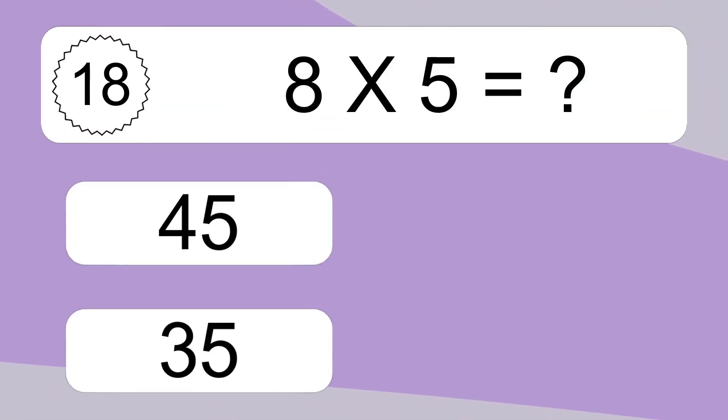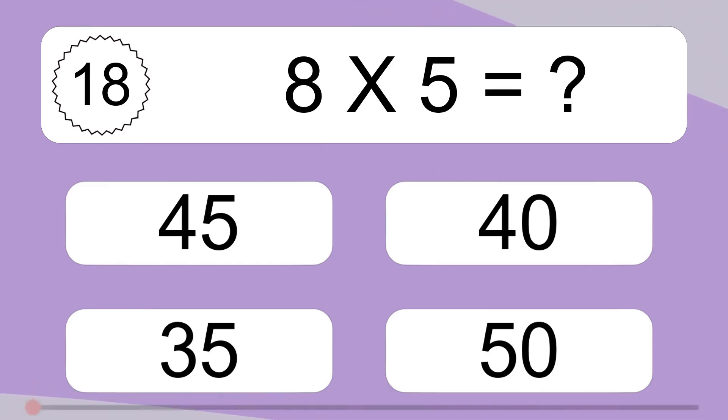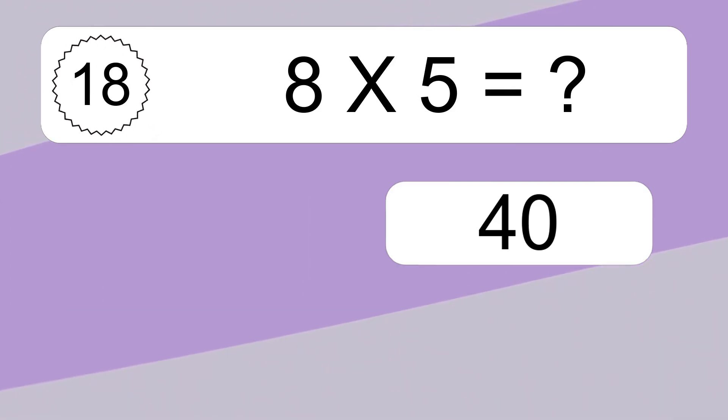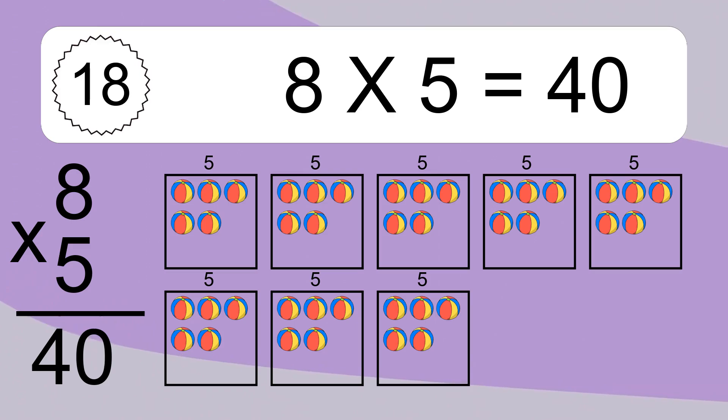8 times 5 equals what? 8 times 5 equals 40. We have 8 boxes, and each box has 5 colorful balls inside. If you count all the balls in all the boxes together, you will have 8 times 5 balls. This equals 40 balls.